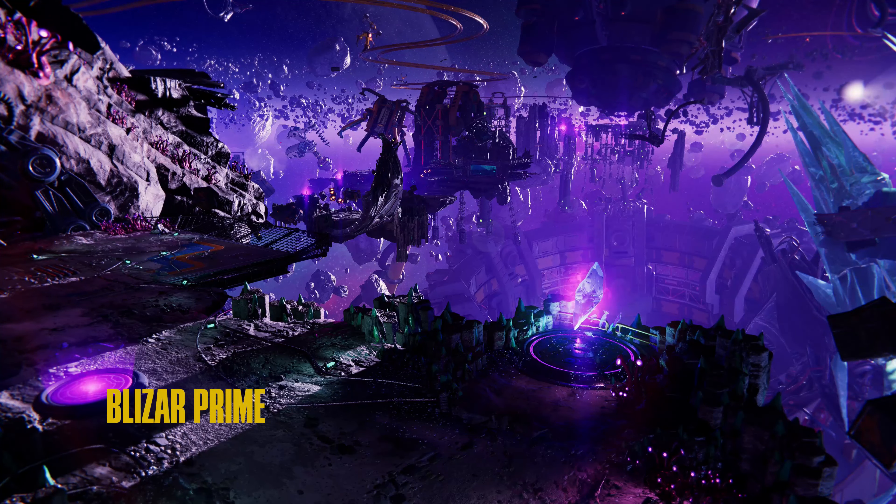We're heading to Blyzar Prime, where we have Blyzon Crystals. They can be found here and on one other planet — two-thirds of them are here. A lot of them are story-related, including this first one. Hitting a crystal will change the dimension and change time — it actually changes the entire world, which is technically impressive. You're going to need all 30 of them, and I'm going to show you all 30, even though many are story-related.